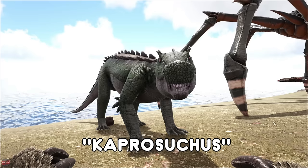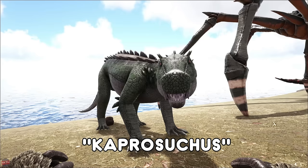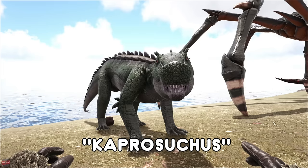The Kaprosuchus, or the Kapro — if you've been in the swamp you would have definitely seen this. It will literally dive out of the water and dismount you from your creature and try to swim away and eat you. Can be really useful if used against another player — you can get them off their creature, take them away, eat them without that creature coming to chase you.